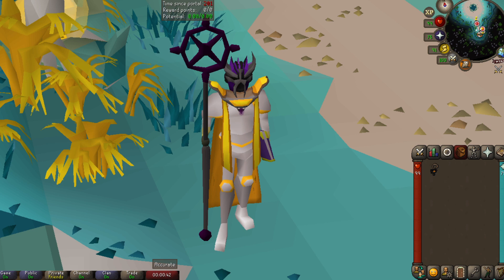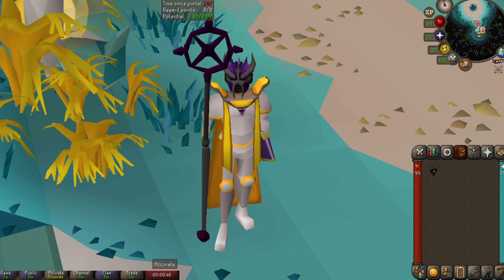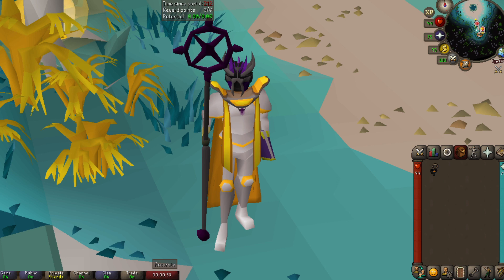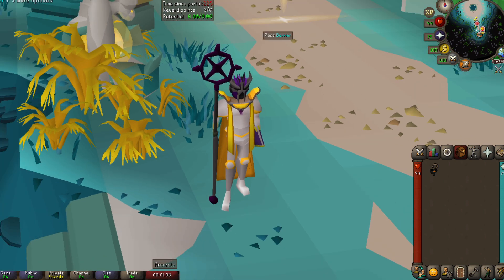We're supposed to have Spongebob's house, Patrick's house, and Squidward's house in Guardians of the Rift. I've done Guardians of the Rift — I've closed over a thousand rifts — and not once have I ever seen this Easter egg. Let's go find out if this is actually a thing.